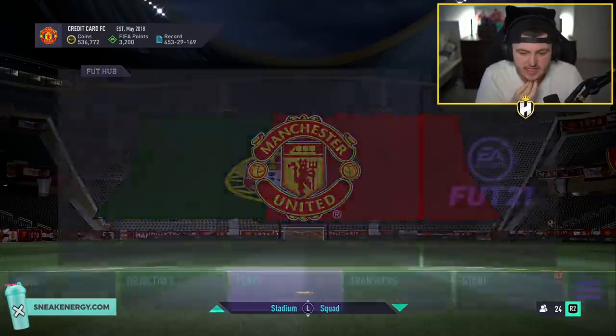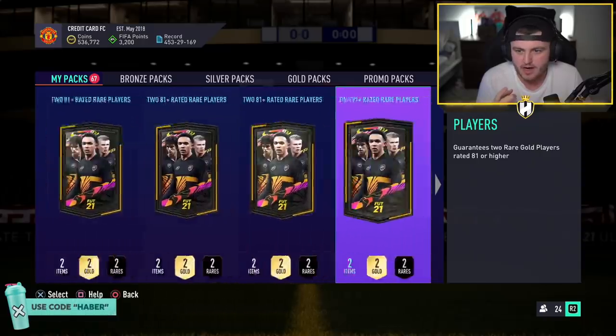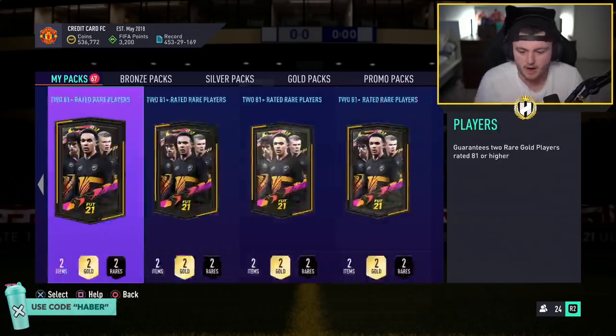So this SBC, I think, is an 84-rated squad, two Team of the Weeks, 60 chemistry. I need to actually open some of these packs first - I've got to open 30 packs just to get to my party bag. All right, I'll see you in a second then.